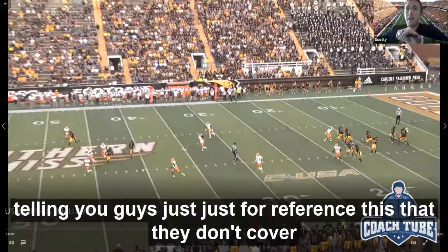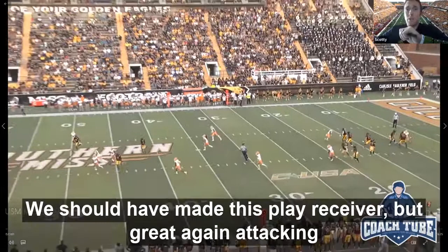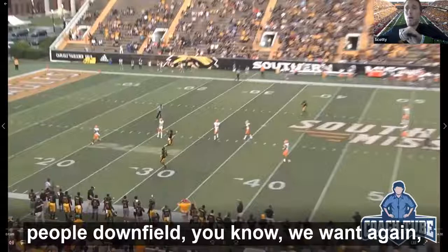They don't cover the underneath travel route guy — that guy gets cut loose all the time. That's really where the ball should have gone, but we had leverage on the post. We should have made this play at receiver. Attacking people downfield, we want to attack our offense always. We want to be a threat to score every play, and it really flushes the defense out and allows for your underneath throws later in the game.